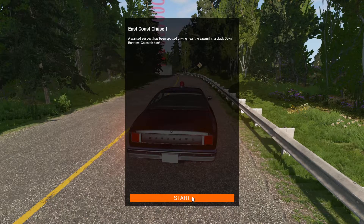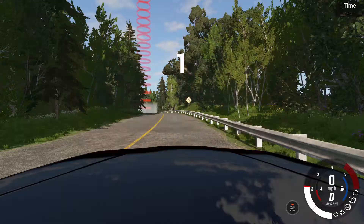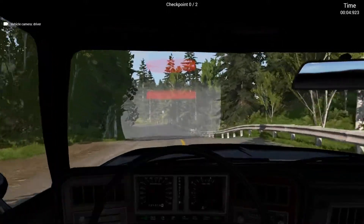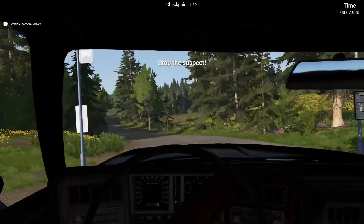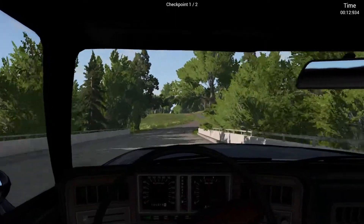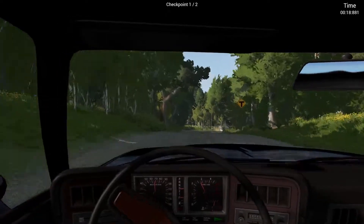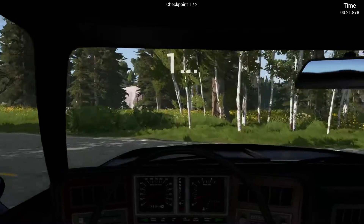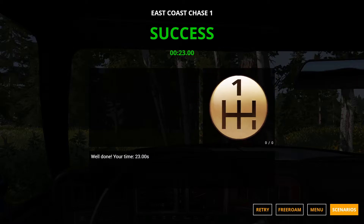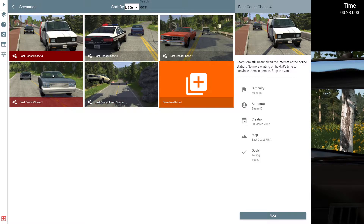The suspect's been spotted driving here, so we're going to go catch it in this police car. Using a cockpit cam, because why not? This siren is super loud. Right, this looks like our suspect. I wish I could turn the siren off, but I think we're going to have to keep it on — this is a police chase, obviously. He's binned it already! Well, that was easy. He's already binned it. That's the first one done, I guess.